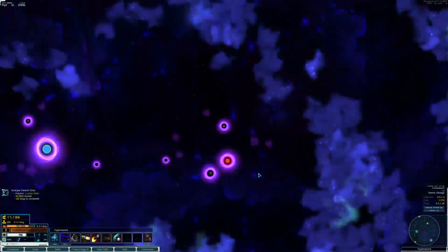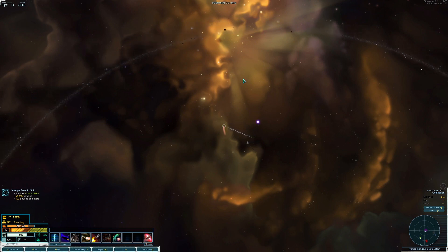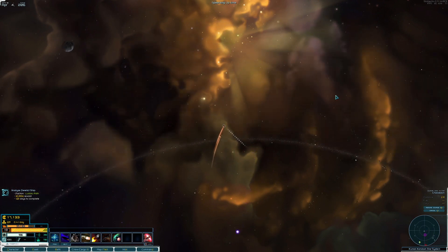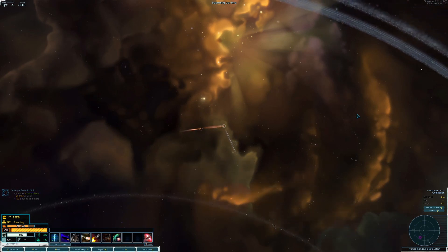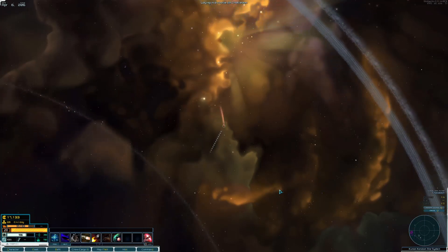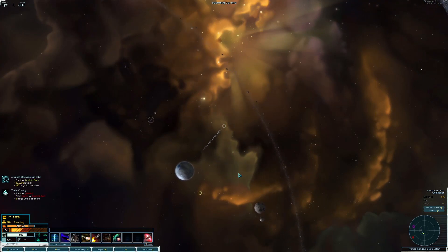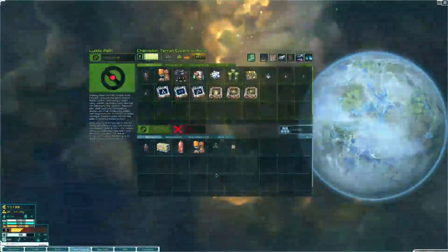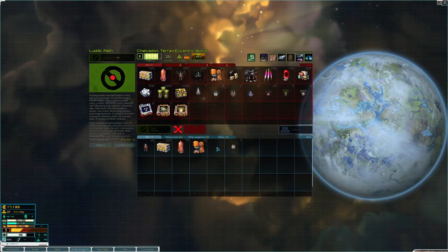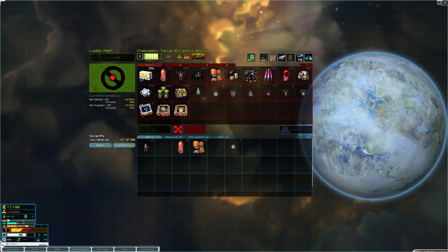Let's do it. Let's keep it all. Let's go dark and let's run and try to make our way over to Chalcedon, because we are running these turrets. Of course they almost caught us. We're going to sell off our marines and sell off most, but not all, of our supplies. We're going to want like 20 I think.